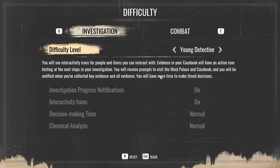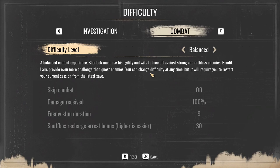Young detective: you will see interactive icons for people and items you can interact with. Evidence in your casebook will have an action icon hinting at the next steps in your investigation. You will receive prompts to visit the mind palace and casebook, and you will be notified when you've collected key evidence and all evidence. You will have more time to make some decisions. I don't mind it, it's good.